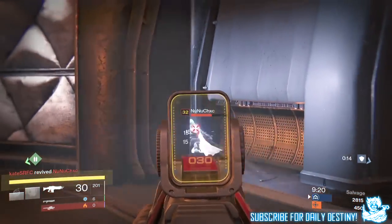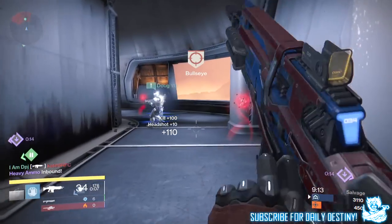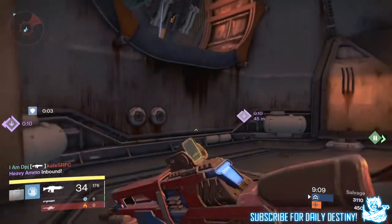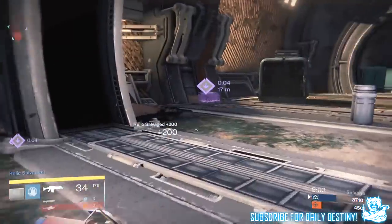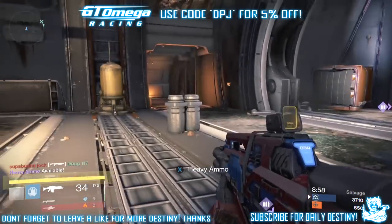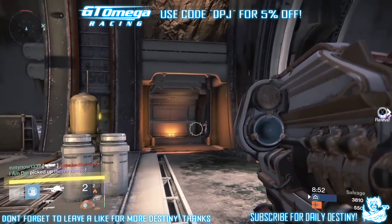These weapons can't be obtained from anywhere else. I did videos on all the faction vendor weapons across the tower and none of these weapons are part of those. You'd think the Crucible vendor would have these weapons to sell, but he doesn't. You can check out what the Crucible vendor is selling when House of Wolves drops tomorrow via the video linked in the description.